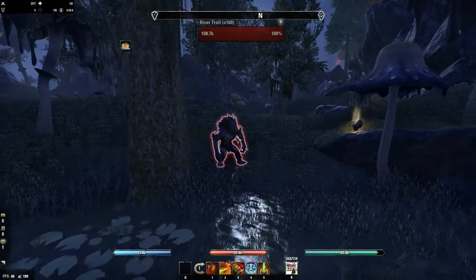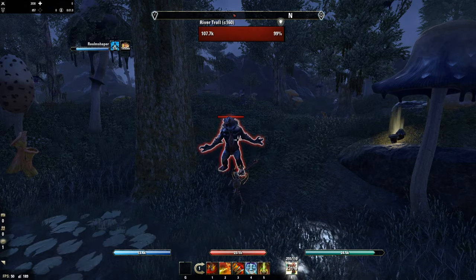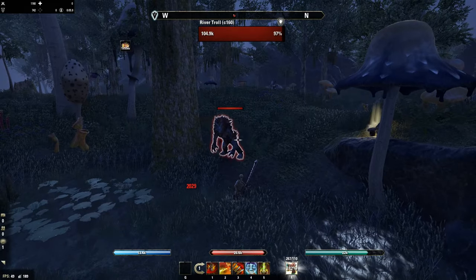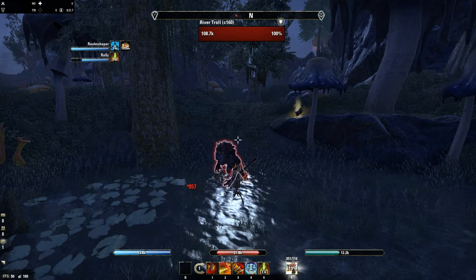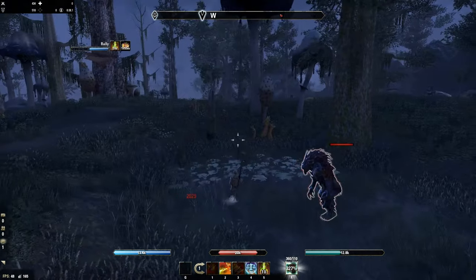Let me demonstrate with a River Troll. I'll block — 1 stack, 2, 3 stacks. There you go, that was the necrotic energy. Not bad.